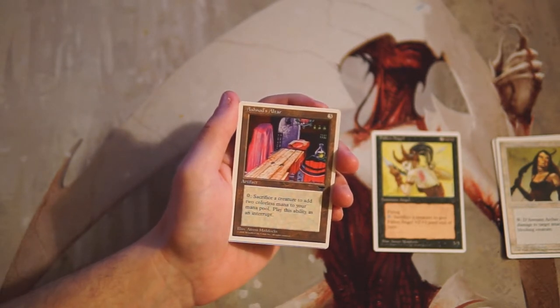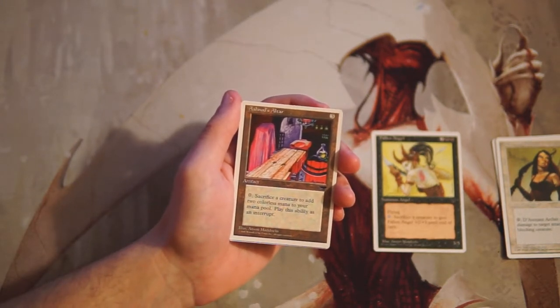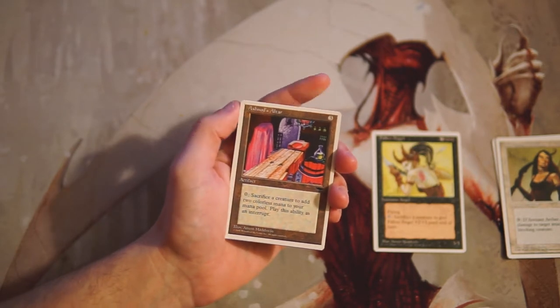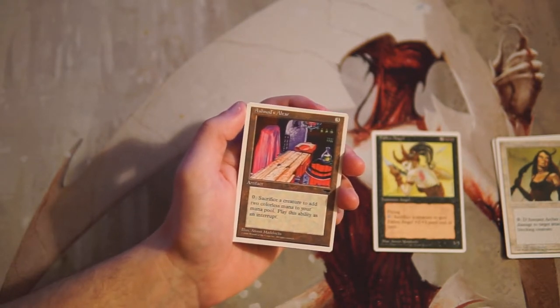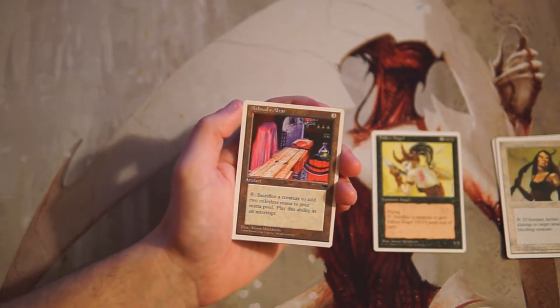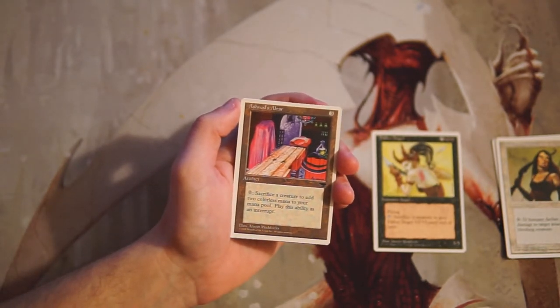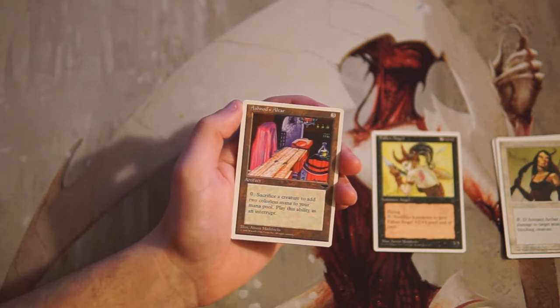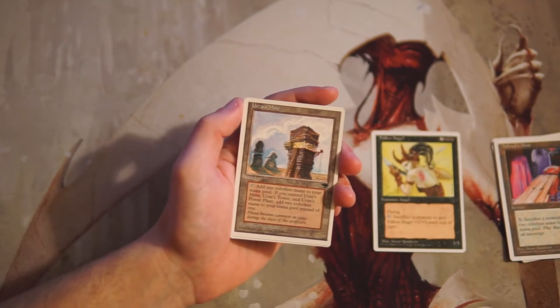Ashnod's Altar is an artifact for three mana. You can pay zero mana and sacrifice a creature to add two colorless mana to your mana pool, as an interrupt. I love this card — it's definitely more of a constructed card in my opinion, but there are probably certain decks that can really abuse it with cheap creatures. I would still prefer Fallen Angel as the first pick since it's a board-affecting creature. Ashnod's Altar is more of an enabler, and I'd like to see the other pieces before picking it up. That said, it is a powerful card.